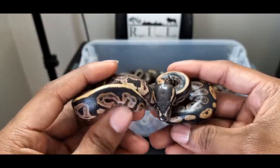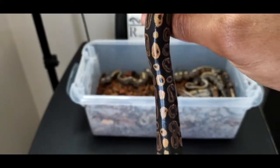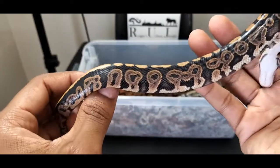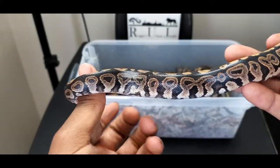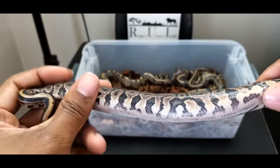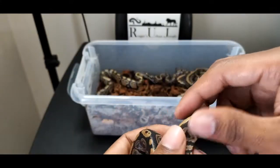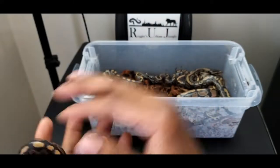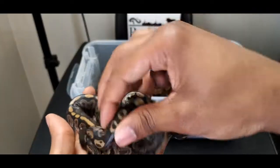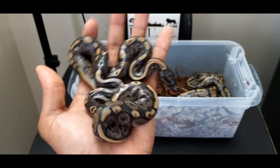Here's another one — Black Pastel, 100% Het Desert Ghost. Nice dorsal pattern, busy. Nice classic Black Pastel patterns on the sides. Check out the stomach — a little bit of belly pattern. Hopefully this is a girl. And it's a boy. So both Black Pastels — 100% Het Desert Ghost — are males.